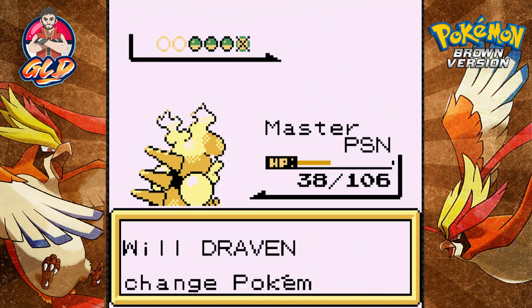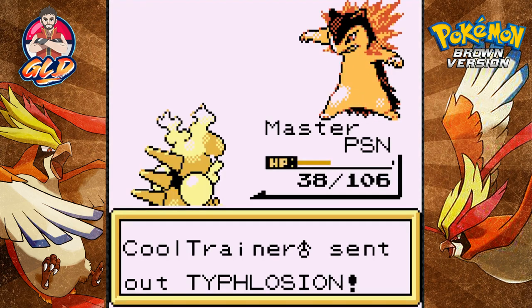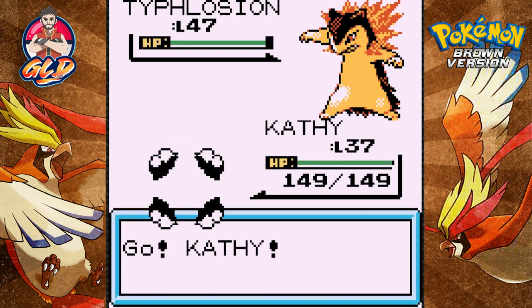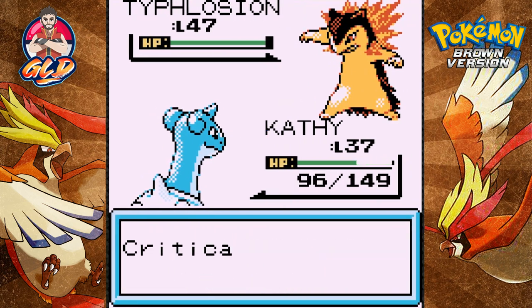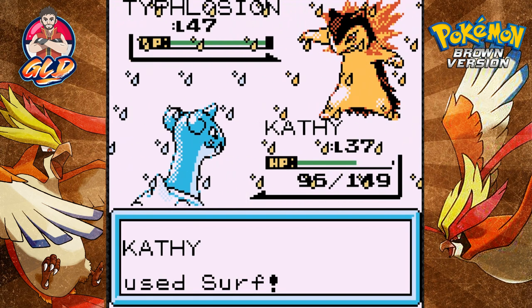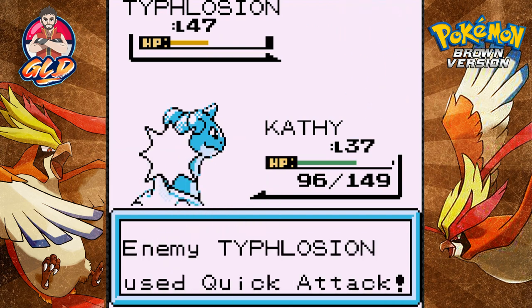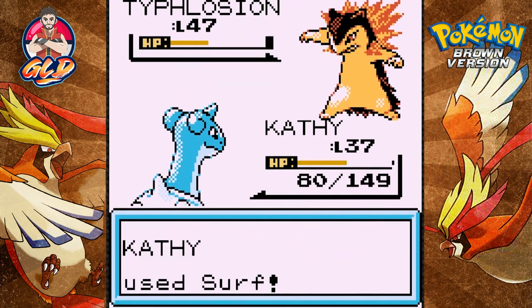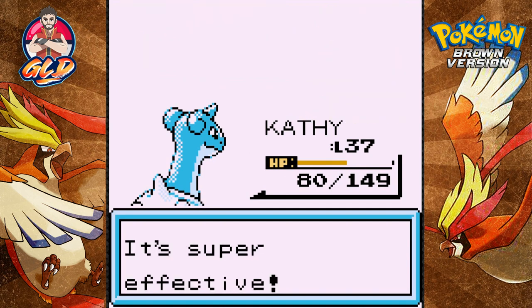He's coming out with a Typhlosion - let's go with Kathy. Kathy, you're 10 levels under. We're getting hit with a swift attack, that was a critical hit. Let's go with a surf attack - that was super effective! Here comes a Quick Attack. We're going to finish it off with a surf. These Pokemon are going to be well seasoned after this. Typhlosion defeated!